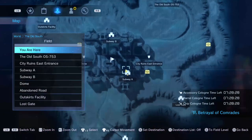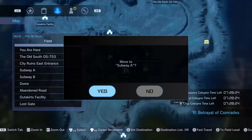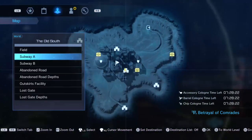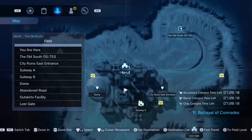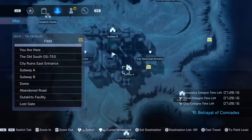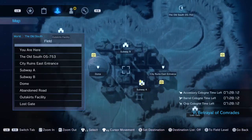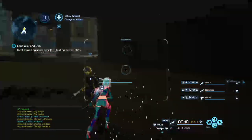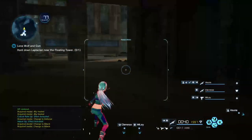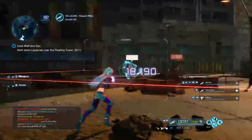If you don't have the DLC this video isn't for you — just letting you guys know so you don't watch the whole video, try this, and then say I didn't tell you you needed the DLC. So you're gonna want to go to the Old South and fast travel to Subway A or B. Right here on the minimap, this marker is the spot to go.